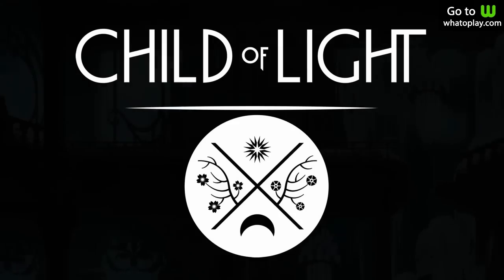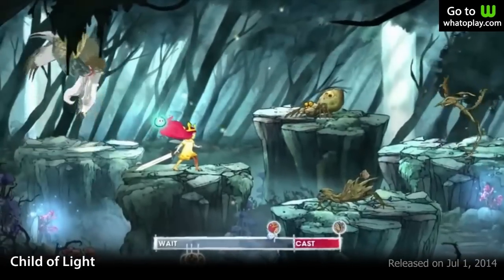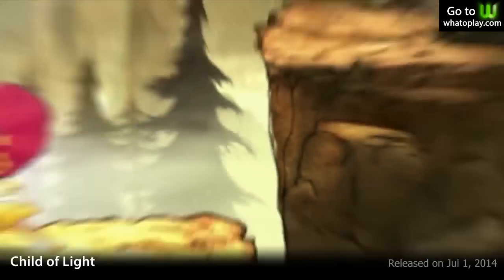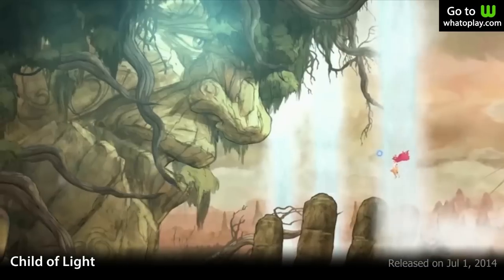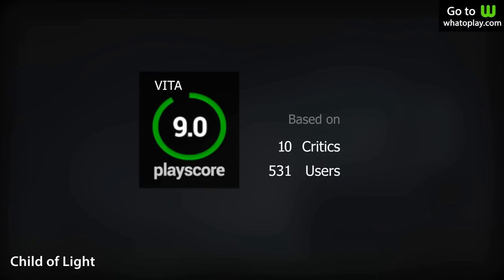9th place is Child of Light. This is a story about a young girl on a quest to retrieve the sun, the moon, and the stars from an evil queen. Set in a beautifully painted world of Lemuria, there's little to say about this game that makes it unworthy of your time — except maybe for its poetic dialogue, which sometimes feels forced and hard to understand. Still, a great game that uses turn-based style with solid combat mechanics. A PlayScore of 9.